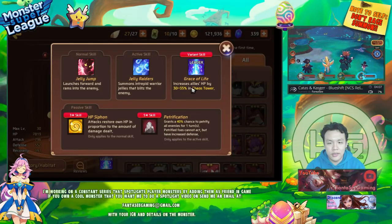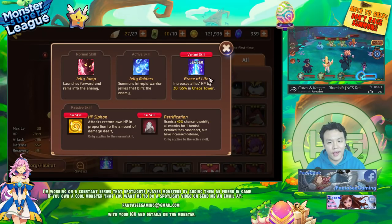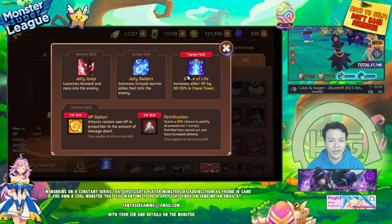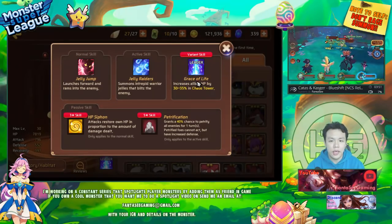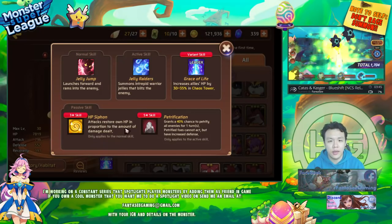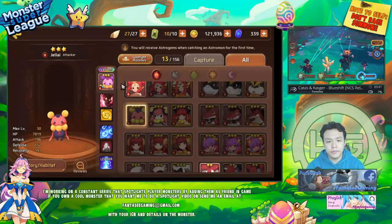The July is a monster that has an HP leader skill for Chaos Tower. This isn't that useful because Chaos Tower is basically just one level and you don't really need great monsters for it. But it'll help early on — if you have the Variant version, you can use the HP leader to clear through the earliest stages of Chaos Tower during the first month before you reset, if you're a new player.